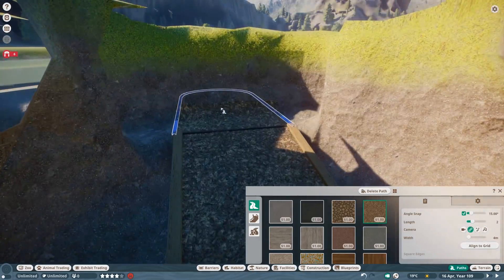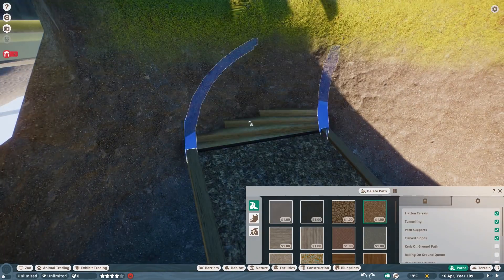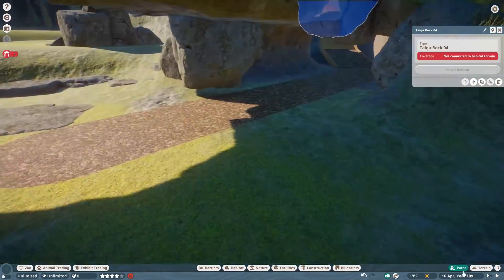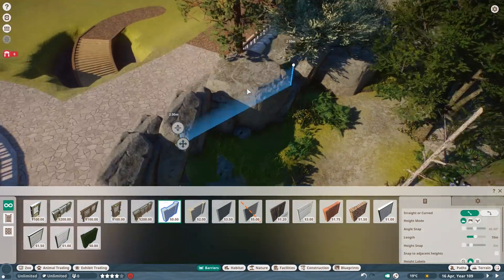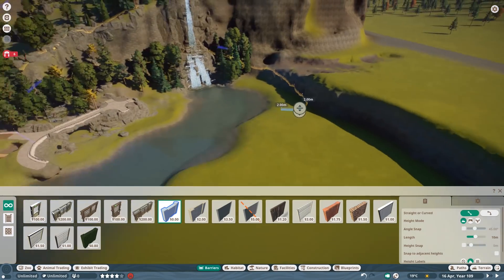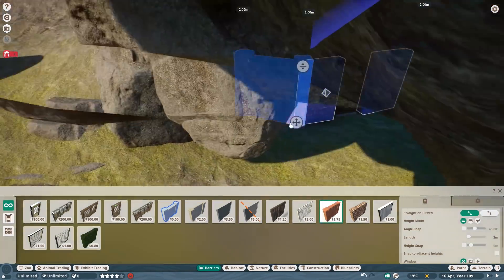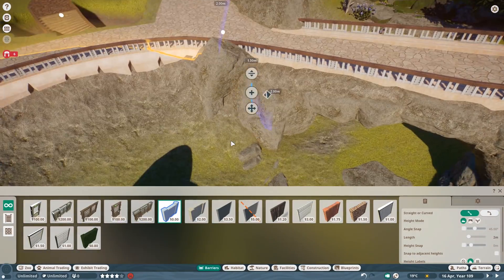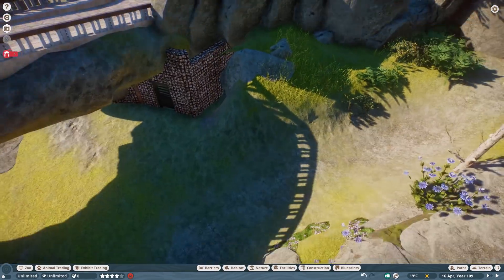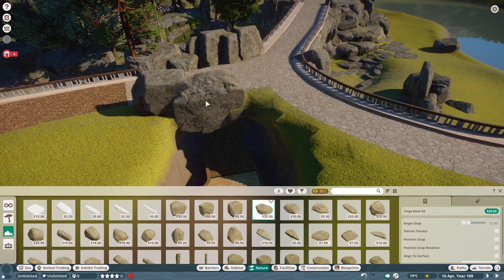The biggest issue about the entrance was that I couldn't put it at the central piece where the pathway leads — that will be an awesome building, you've seen it on the thumbnail. I originally wanted to have the keeper entrance there as well, but then I figured it doesn't work because of how the game works with habitats. I couldn't make a roundish habitat around the central point, so I needed to have this at the side, and decided to go right below this bridge over here.